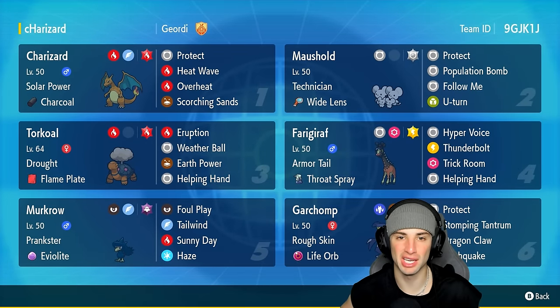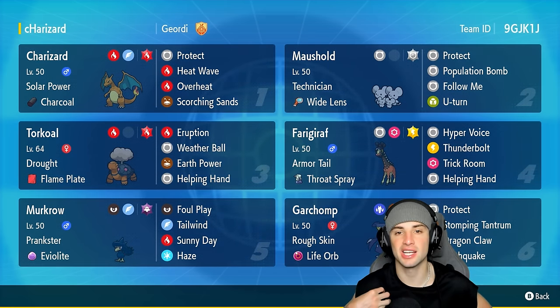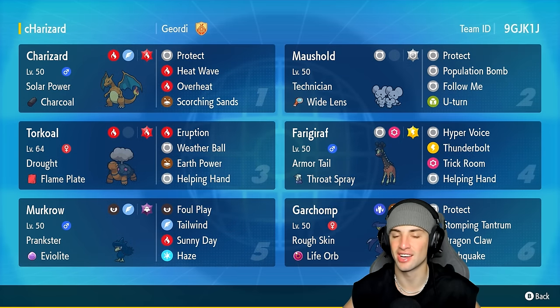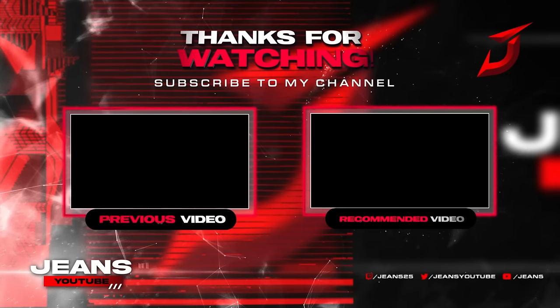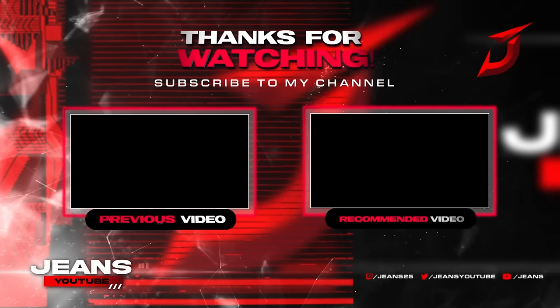There it is, ladies and gentlemen — Charizard dominating on this Regulation H team. I think Charizard is so back once Regulation H drops with no legendaries or restricted Pokemon. Its Speed is on the higher side of the format, its Special Attack is already on the higher side of the format, and it's just going to be a great Pokemon all around, especially in the sun, considering it does a ridiculous amount of damage. That's going to be it for today's video — smash that like button, hit the subscribe button, and I'll catch you on the next one. Peace out!